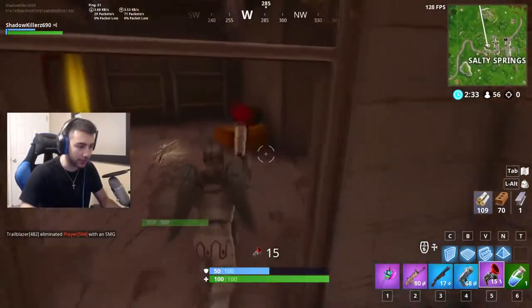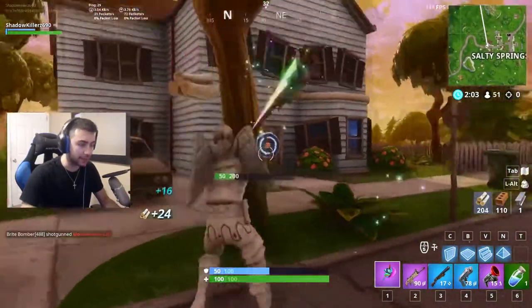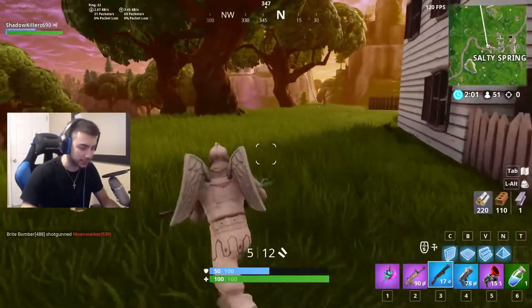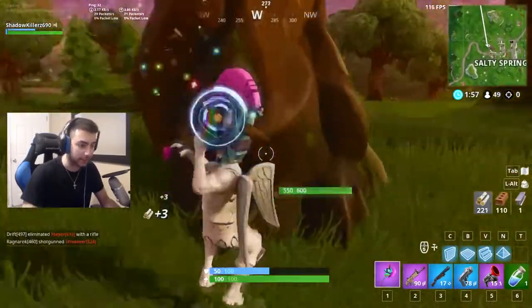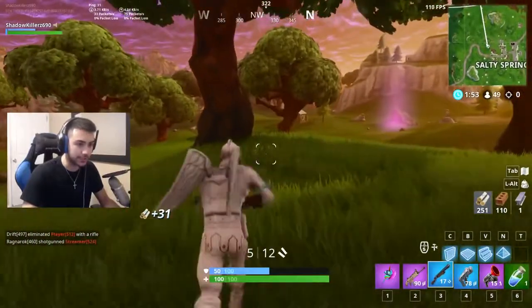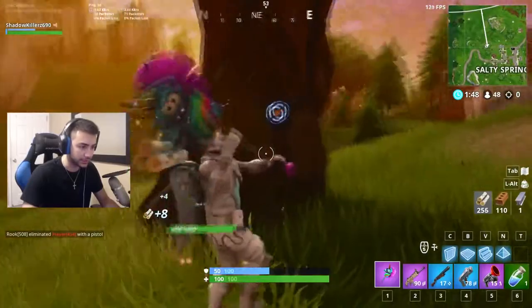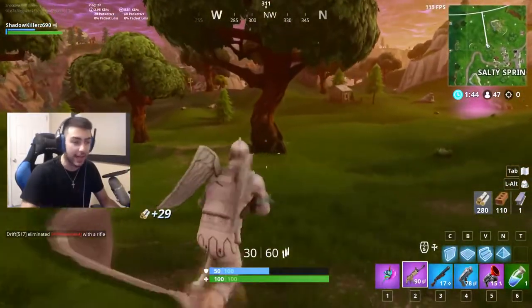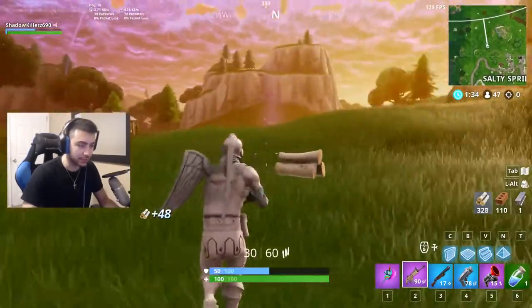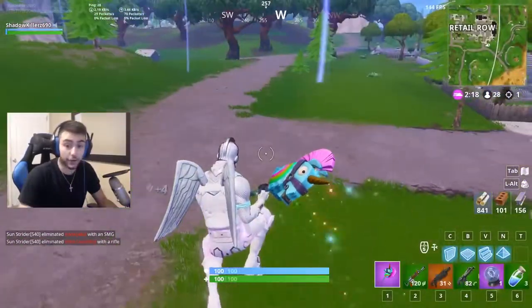I just got the grappling hook and a scar in the same chest — that is amazing. Some of you guys might not have the Black Knight or the Carbide skin, which is the Spider-Man skin, and that's completely fine. We'll add some skins that everybody has, because those are two kind of rare skins. The Black Knight is pretty rare being a Season 2 skin, so we can find a Season 5 skin that a lot of people have and edit it into the pack file.